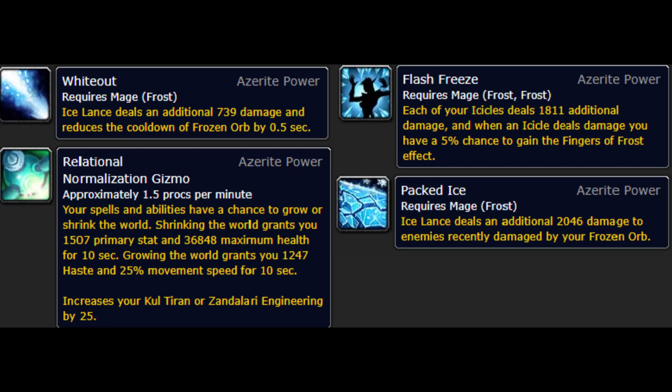Flash Freeze is a trait that increases the damage of your Icicles, but more importantly for this build, it causes the damage from each Icicle to have a 5% chance to proc Fingers of Frost, which will help maintain the uptime on high stacks of the Chain Reaction talent. Also, the Engineering Helm is a good option to target because it's not relying on RNG to obtain and has Packed Ice and Overwhelming Power, so I wanted to show the preferred Engineering trait for this helm as well.